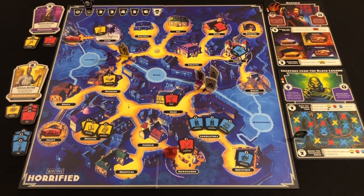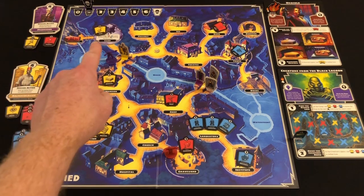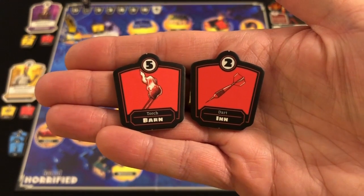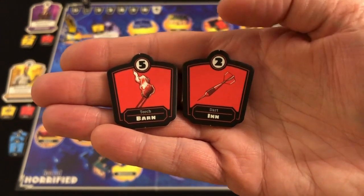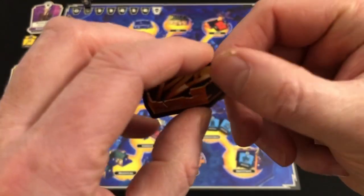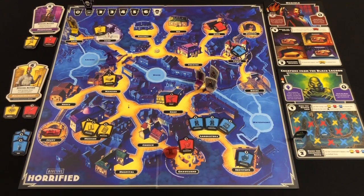The Creature stays on the bridge and attacks the Archaeologist with one die — another hit. I discard a blue item. Now on the Archaeologist's turn: I cannot attack the Creature yet because I haven't located his lair — I must first work along the boat route. Instead, I use two actions to reach the cave in the corner, smash the third coffin by discarding the five and two red items — totalling seven, more than enough. Then with my final action I move back onto the camp, which is where you go to discard items and advance the boat tracker. Three coffins smashed.